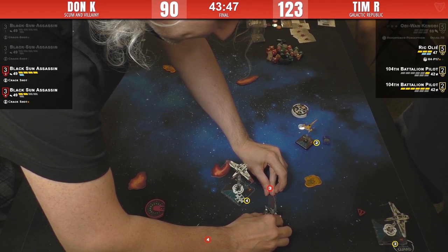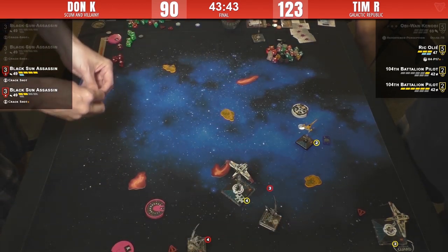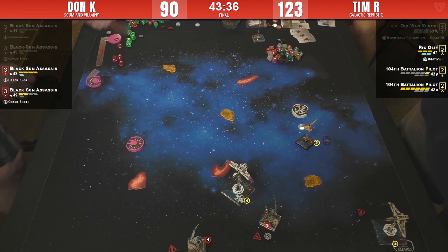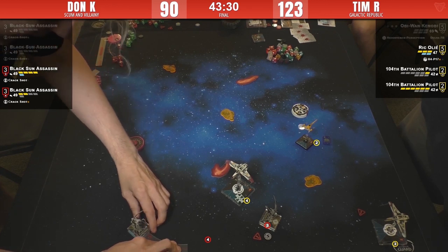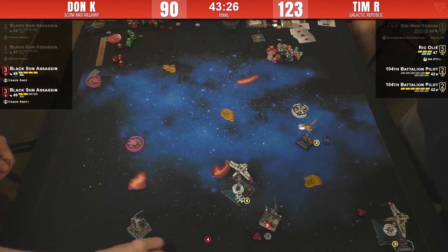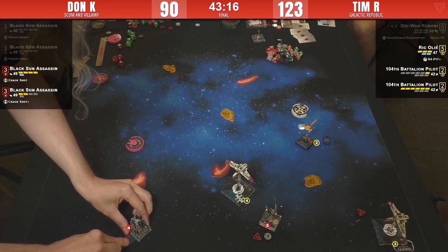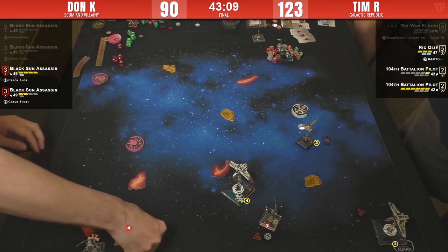Here comes the one-bank template — here we go. Which of these one-hull ships will die this round — maybe both. Barrel-roll and a focus. Three doesn't have his Crack Shot though — that charge has been used, which is a real shame. That was the two-bank — obviously can do three-straight. A barrel-roll or boost to get outside of range three if possible, then you focus.